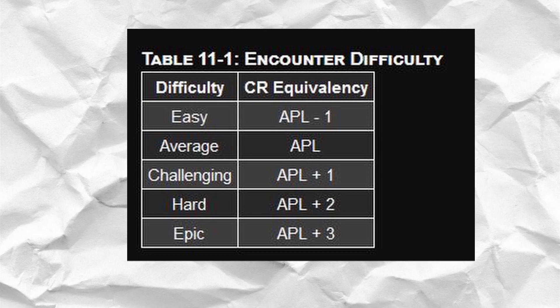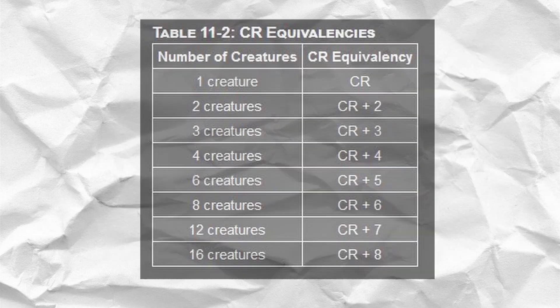The next step in the Paizo system is to find out how difficult you want this encounter to be, and you can use this little chart to help you figure that out. Now we need to match up a creature that you want to throw at your players with a CR that closely resembles whatever your players' average party level is. If you only throw one creature at your players but it's a strong one, you have problems with the action economy — the creature, although there's only one of it and it is very strong, may be able to attack only once, maybe twice.